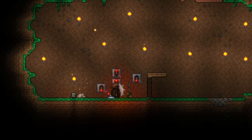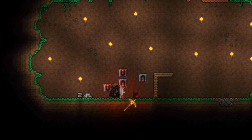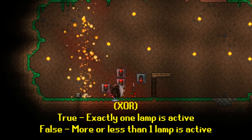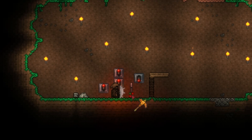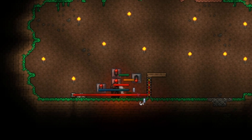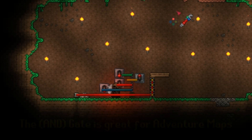OR will be constantly toggling, but having multiple lamps on won't change the actual output of the gate at all. XOR is very interesting — it toggles on and off even more often than OR. XOR requires exactly one lamp to be on: zero lamps is false, exactly one lamp is true, and two or more lamps is false. It doesn't matter which single lamp is on — any one of them counts as true — but none or multiple will always be false.